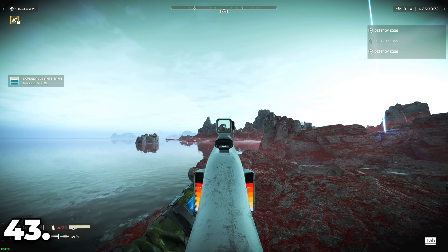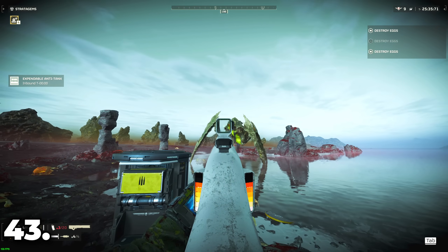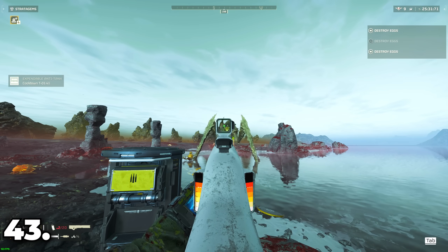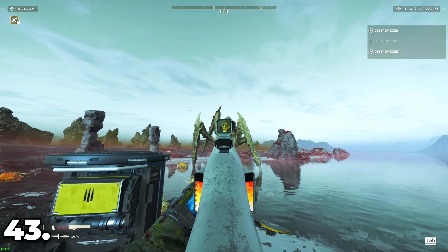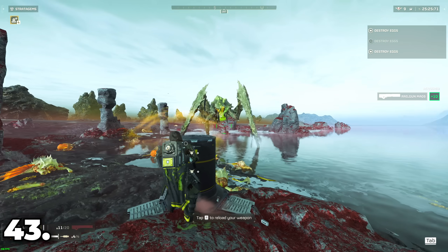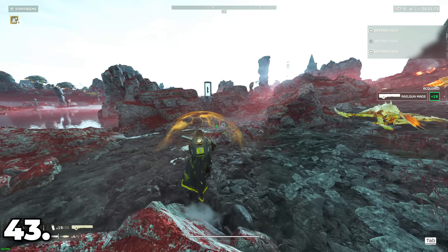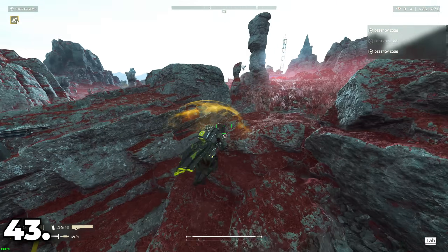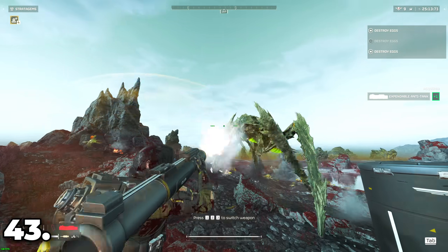After setting the railgun to unsafe mode, it will do its maximum damage at around 90% charge power and above, which you can see from the top red marker on the railgun in first person. Most importantly, the railgun has a very subtle sound effect when it reaches that 90% mark, so pick it up and pay attention — you'll quickly get used to the sound once you cross that 90%.